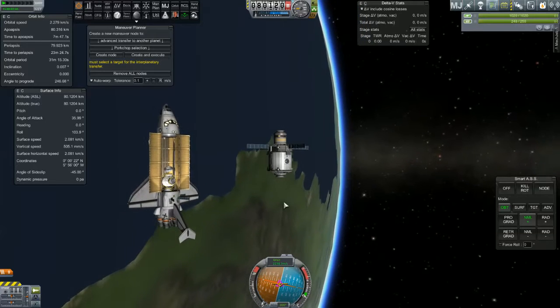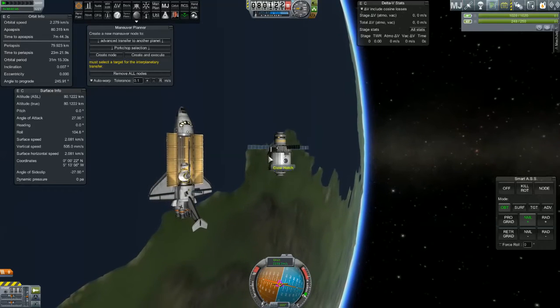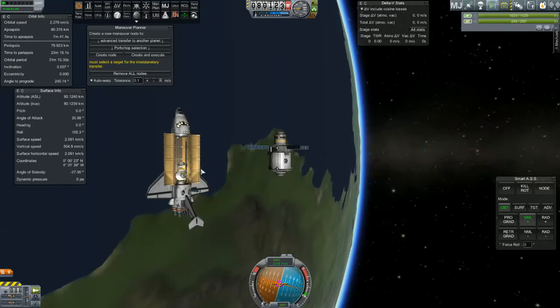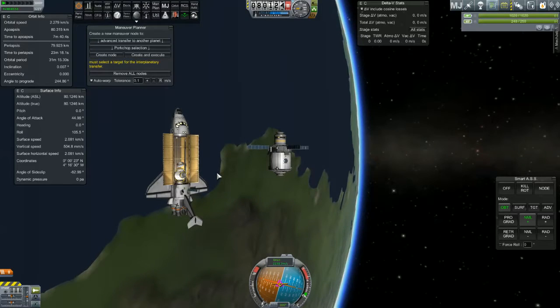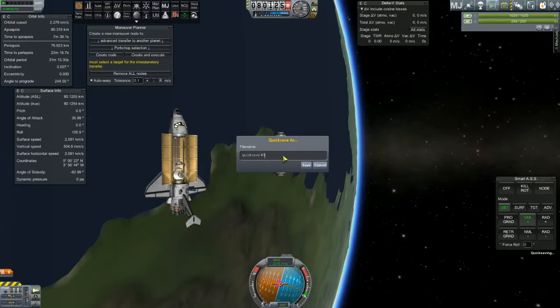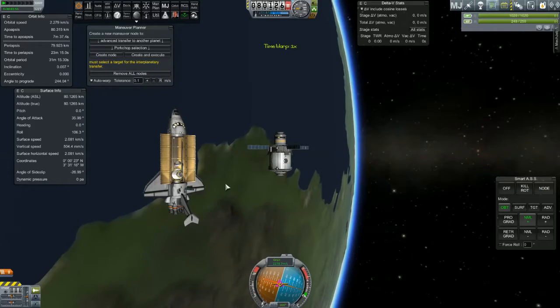All right, time for my favorite — the re-entering glider phase. Just kidding, it's terrible and painful. All right, payload's in orbit. Let's go save. Wrong button. Let's go get rid of that piece of trash.